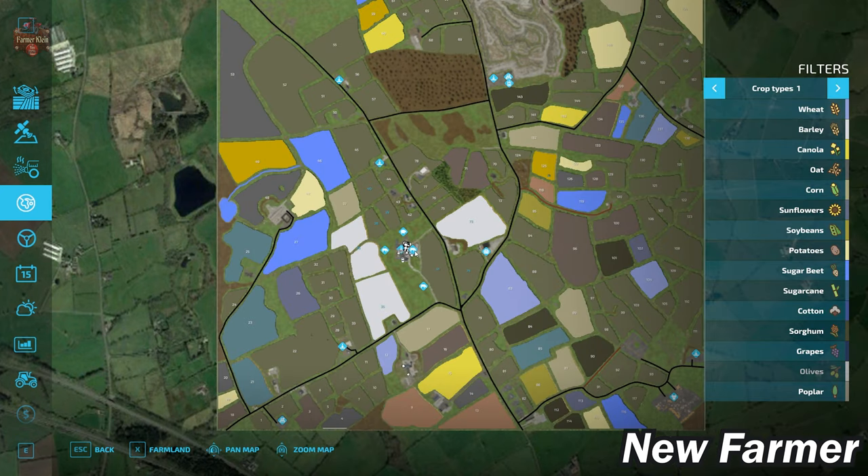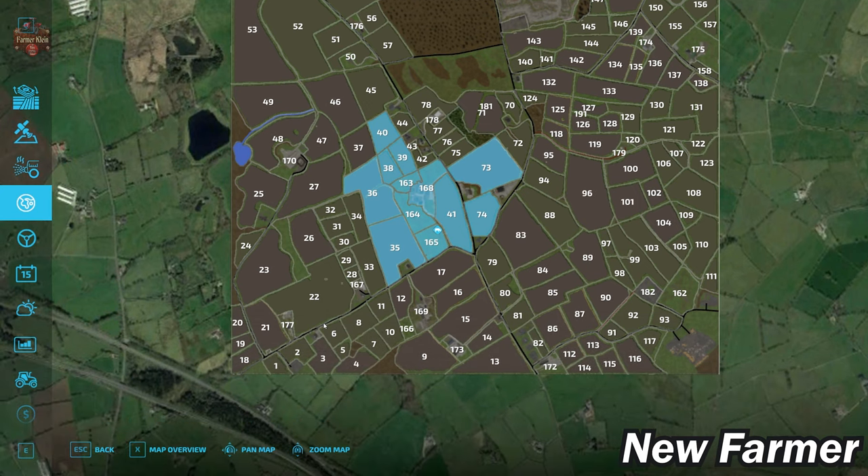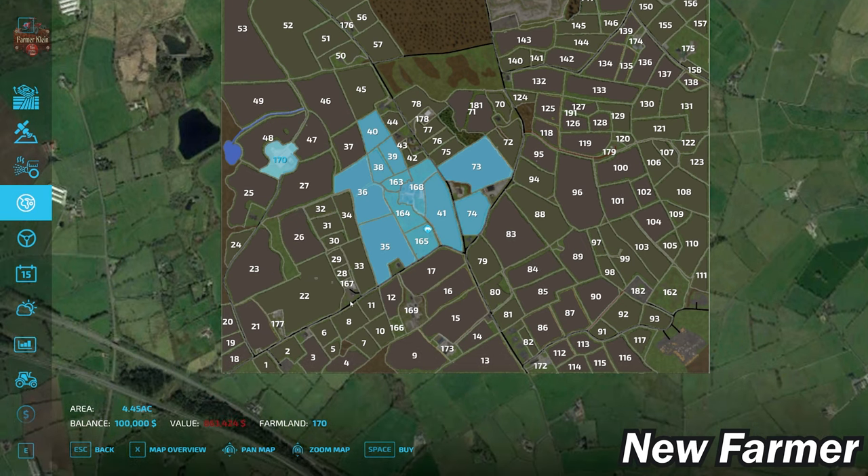This main area is going to be a cattle farm, and it does have a sheep pasture as well — three cattle pastures and a sheep pasture at the main farm. The description says there are eight farms plus four small farms. We have a cow farm at farmland ID 170, buyable for $863,000. We have a horse farm located at farmland ID 167 for $4,500.